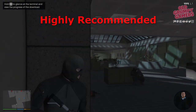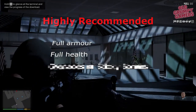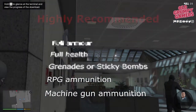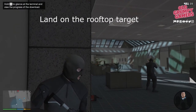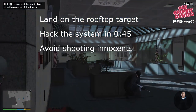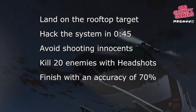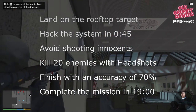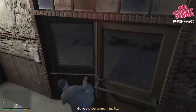Before you get started, I highly recommend you kit Michael and Franklin out with full armor, full health, grenades or sticky bombs, RPG ammunition, and machine gun ammunition. To get gold we'll need to: land on top of the rooftop target, hack the system in under 45 seconds, avoid shooting innocents, kill 20 enemies with headshots, finish with an accuracy of 70%, and complete the mission in 19 minutes.